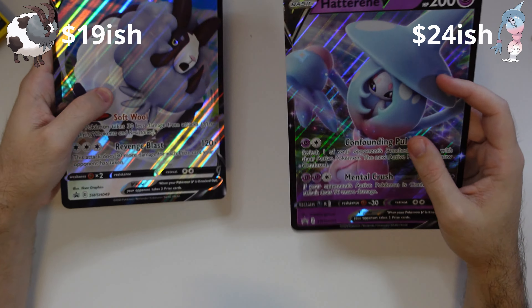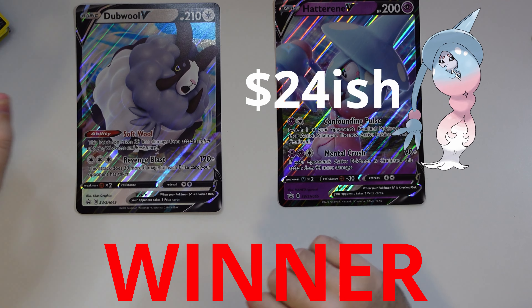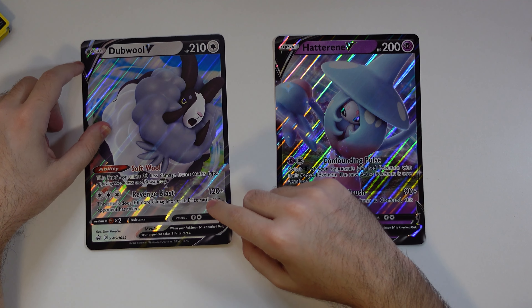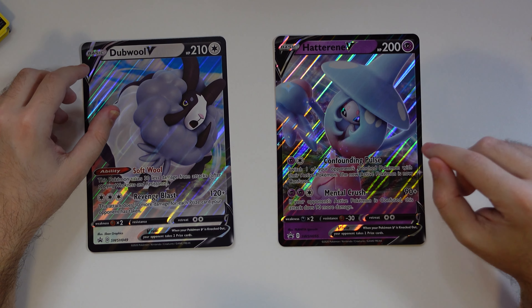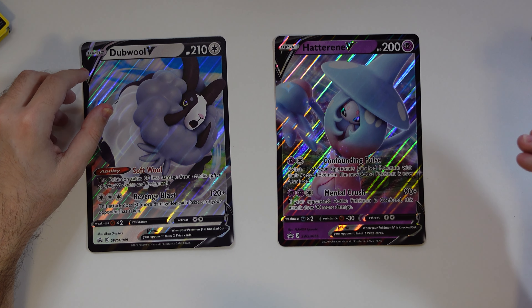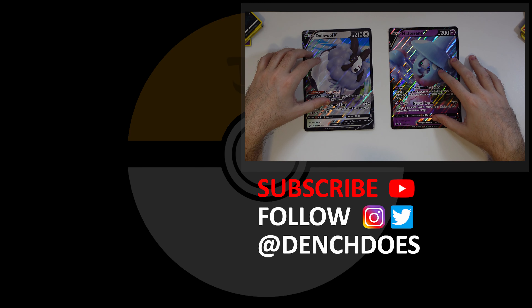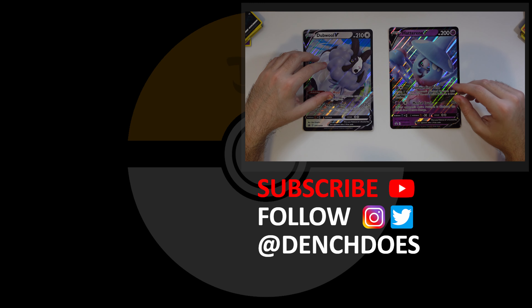And there we have it, guys. The Double versus Hatterene fight is over. Who won? I'm thinking it was Double. But at the same time, the Hatterene Box got a couple of Energies in there that were reverses, so that bumps up the price a little bit more. Anyway, guys, thanks for watching — DenchDoes, take it easy.